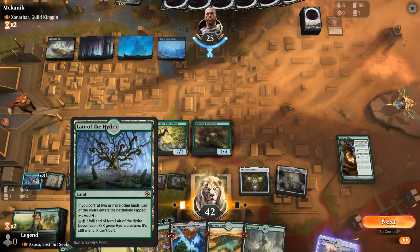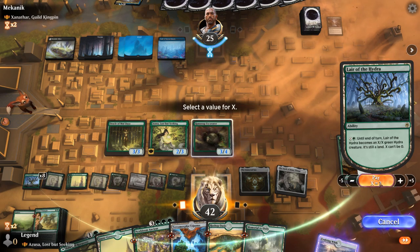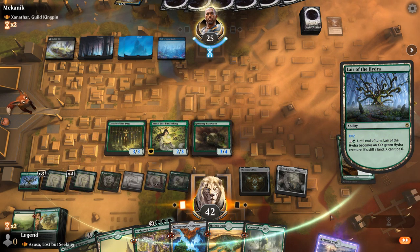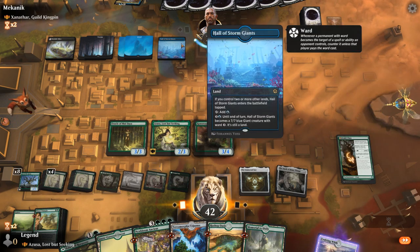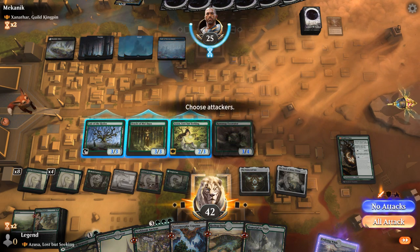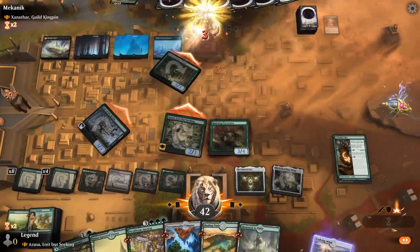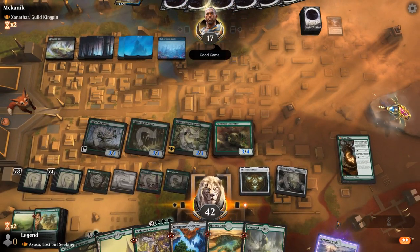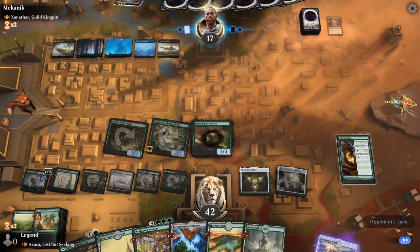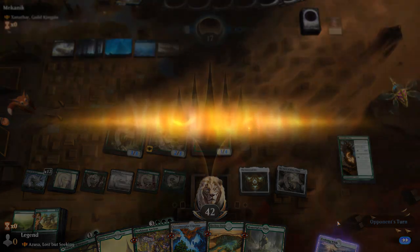We consider whether it's safe to attack. The opponent hasn't been doing much, so we attack. The opponent gives us the good game — and that's that. On to the next one.